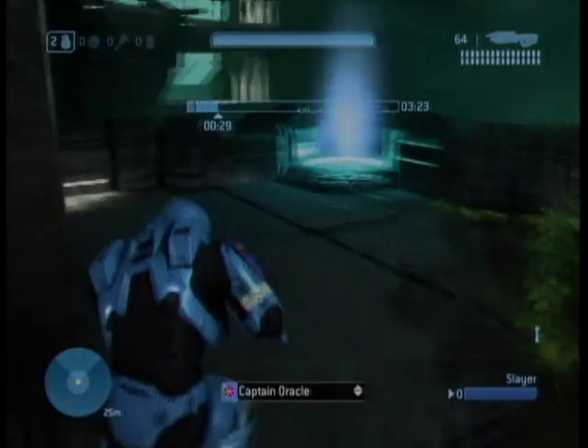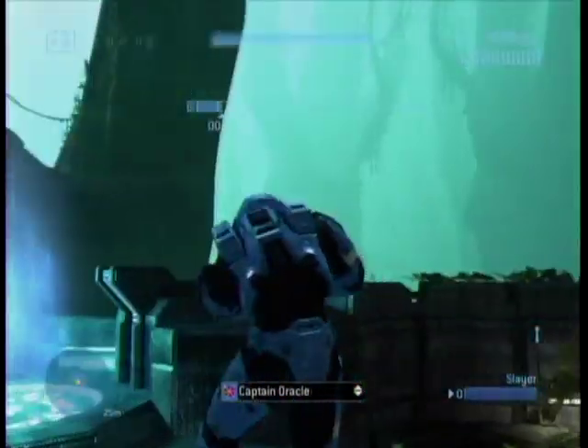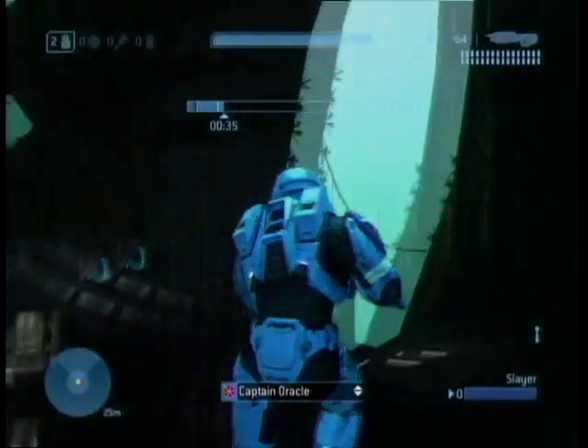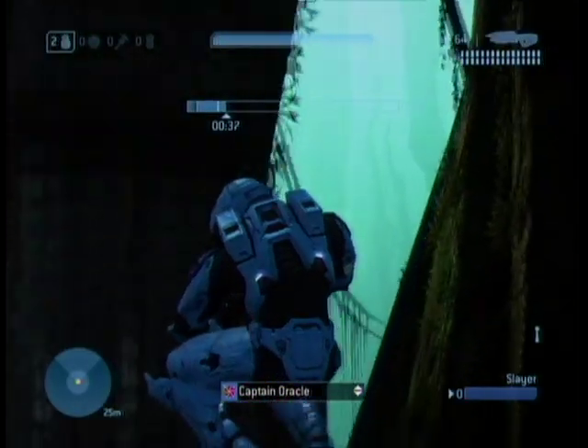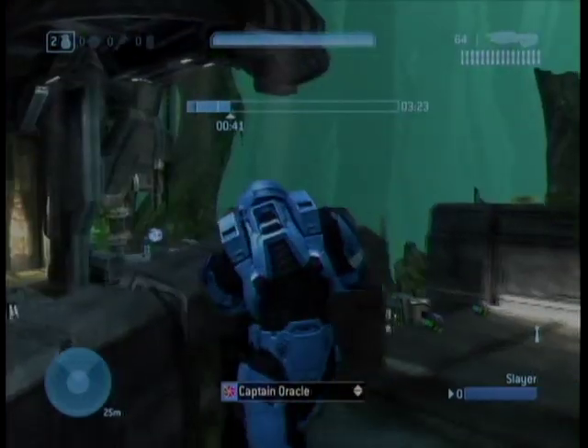Now let's go over to Magnum, a.k.a. my Patio. My Patio is a nice lift that takes you over to Sniper 3. At Sniper 3 you'll find a Needler and you will find two Plasma Grenades.